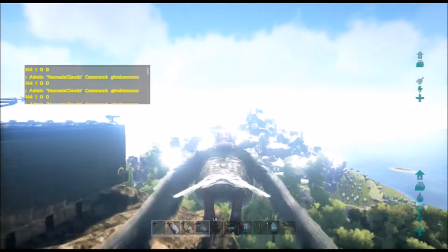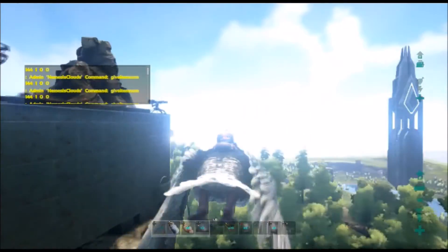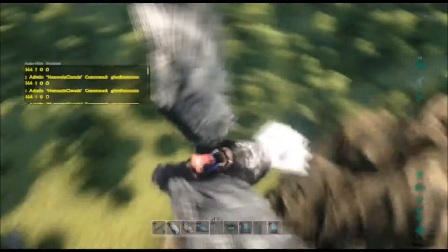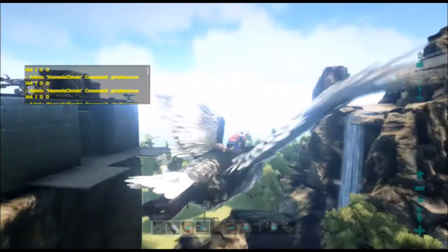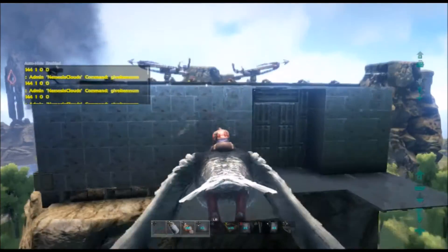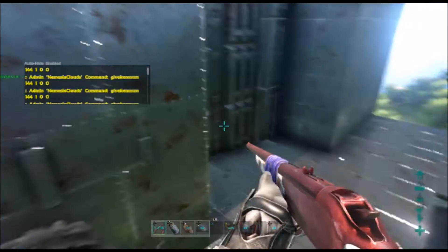Here's the base from the outside. There are electric generators popping out of the walls, but that's okay because this is just an example on my private server, not an actual server. I'm just showing you guys it.